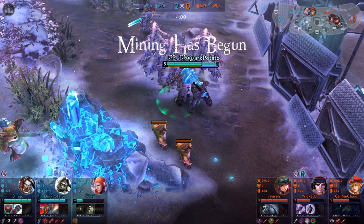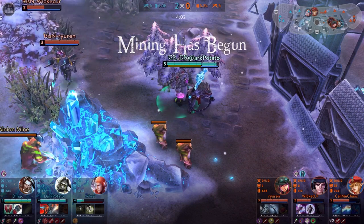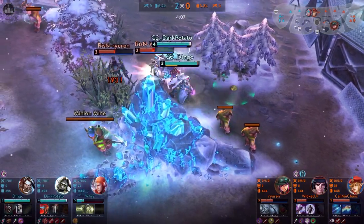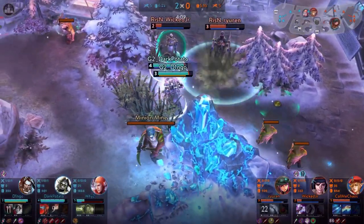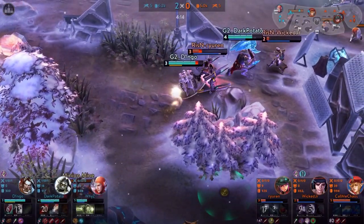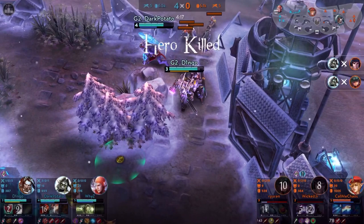Last but not least, I would like to show you another opportunity for how you could engage early. However, only do this when you are 100% sure you have the stronger combination. Hide under the enemy trees — when you see the enemies, directly jump into the fight. It will give you a huge surprise impact. They won't see you until they see their own backs, so you get 2 kills and even got their backs.